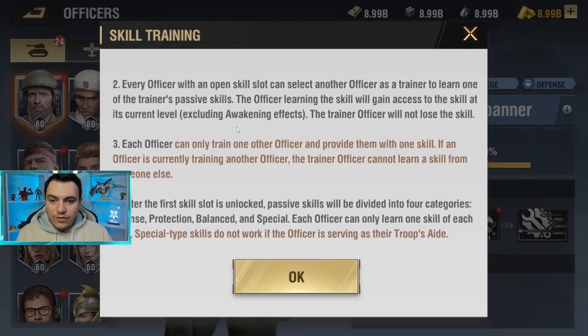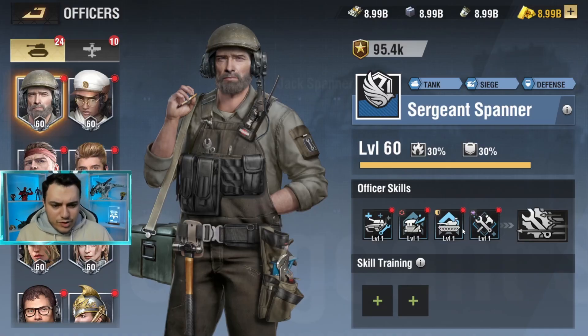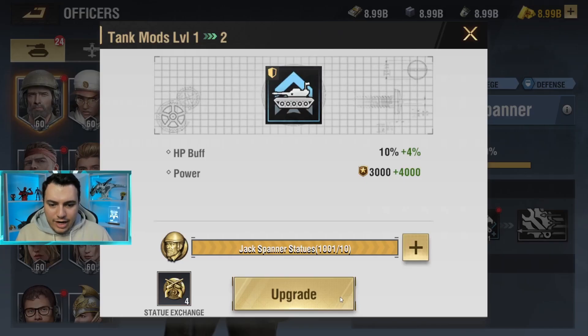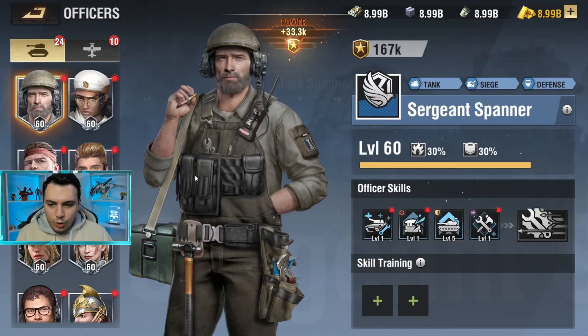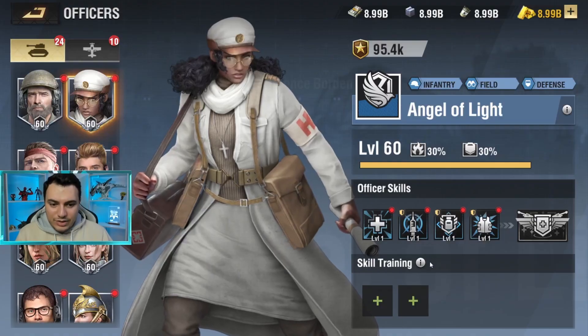Every officer with an open skill slot can select another officer as a trainer to learn one of their passive skills. The officer learning the skill will get access to that skill at its current level. That's why your old maxed-out officers weren't wasted — because you get the skill at the trainer's current level. So if an officer has HP Buff maxed out at level 5, the learning officer will receive it at level 5.